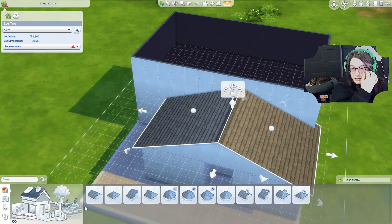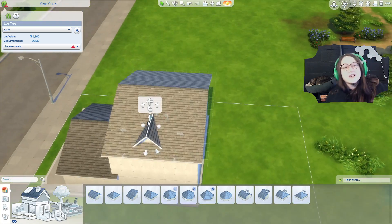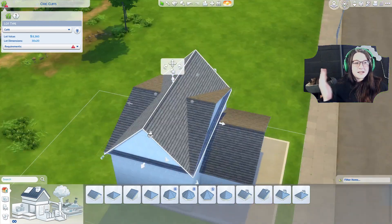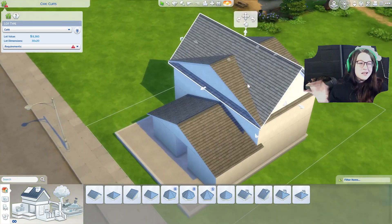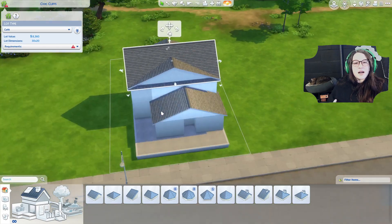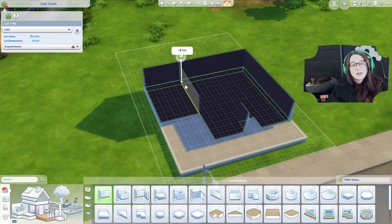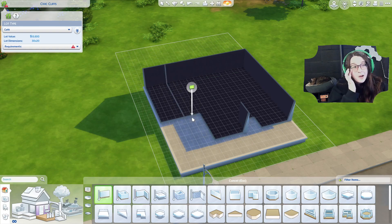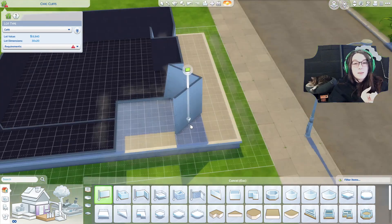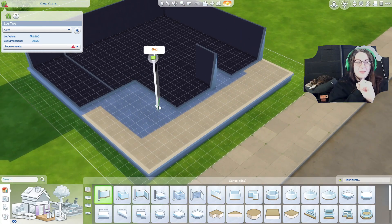I'm looking at pictures of the real coffee house. The roof was weird — it makes sense in real life because it's a gable facing the street and a gable facing the other side, but in The Sims it just looks weird. I decided to keep it anyway. This building was originally a house, then it was purchased and converted into a coffee shop with an apartment up top and a little shop on the side.